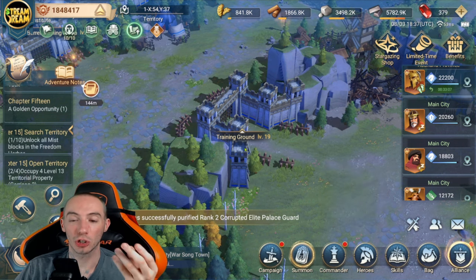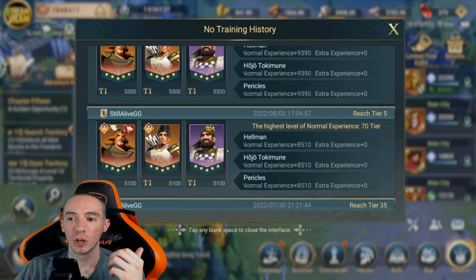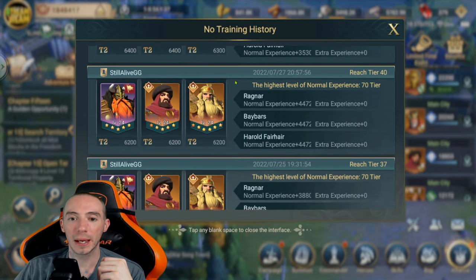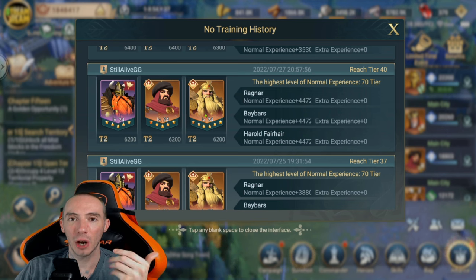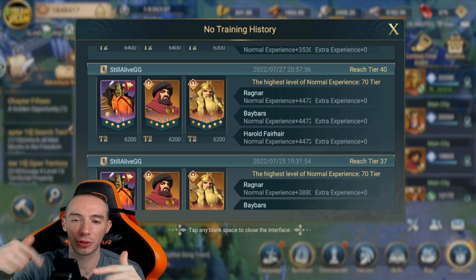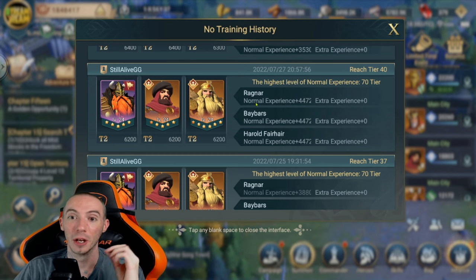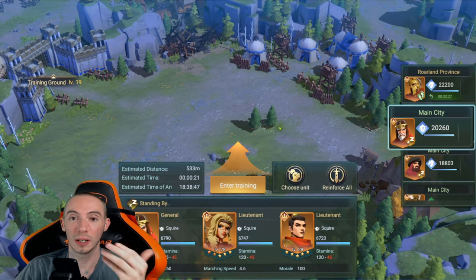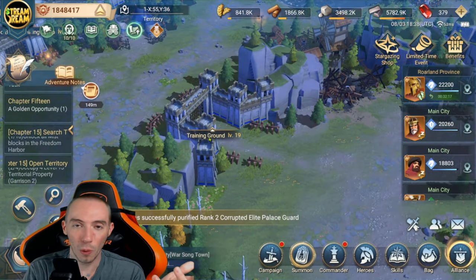A good example is the Training Grounds — when we did it with three very low-level heroes we only reached tier 5. If you take one of those low-level heroes and mix them in with one of your higher-level heroes, they'll reach a higher tier and that low-level hero will get boosted much faster. You would then keep rotating in the other heroes. This is better than wasting stamina, because Training Grounds takes 45 stamina to launch one run — you don't want to waste all your stamina only reaching tier 4 or 5.